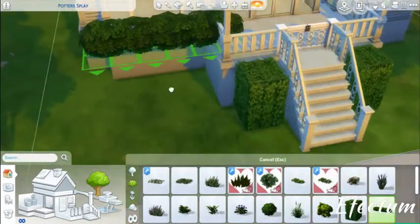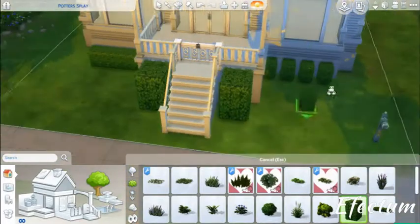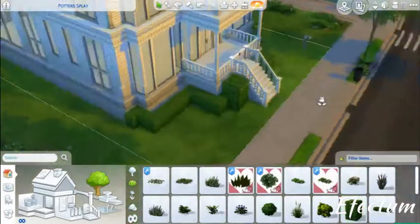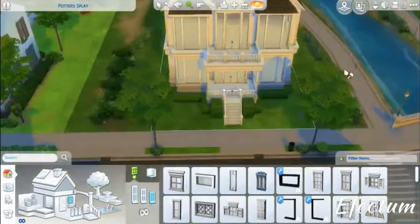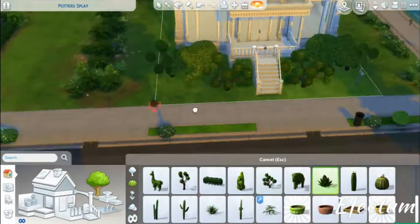I added some plant decorations. I realized if I wanted a clean-cut hedge, I could use bb.moveobjects to fill in all the gaps and create a nice clean look. I tried fitting windows at the front but then deleted two of them. I also added two elephant decorations and some little ball trees.